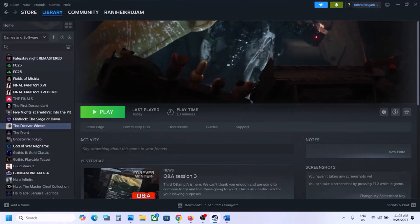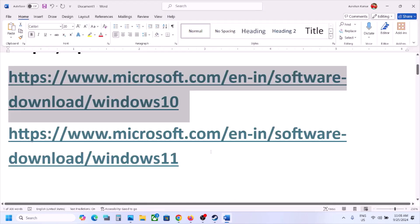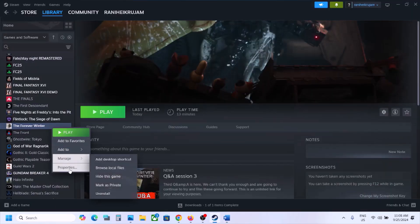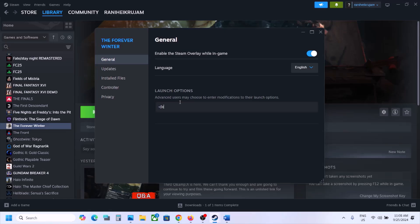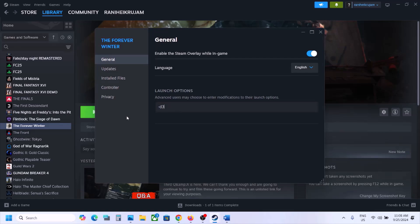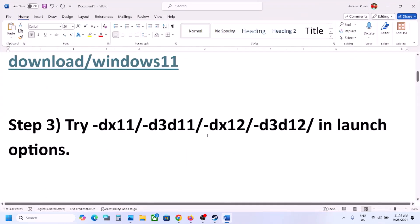The next step is to try DX11 or DX12 in launch options. Right-click the game, select Properties, and in the launch option type -dx11, then launch the game and check. Still not working? Try -d3d11, then -dx12, then -d3d12. If none of these work, clear the launch options box and follow the next step.